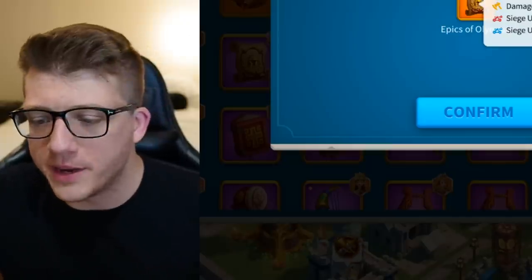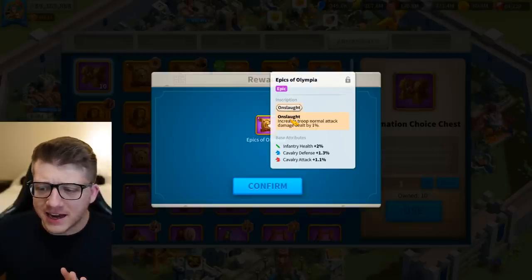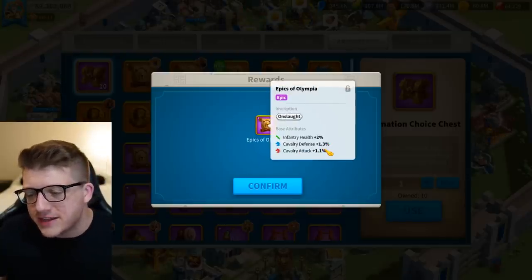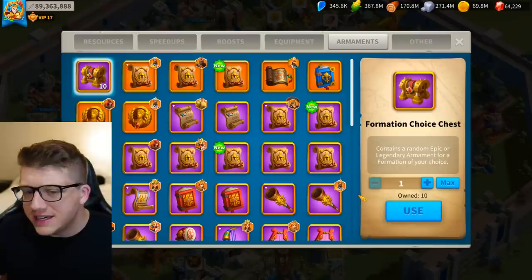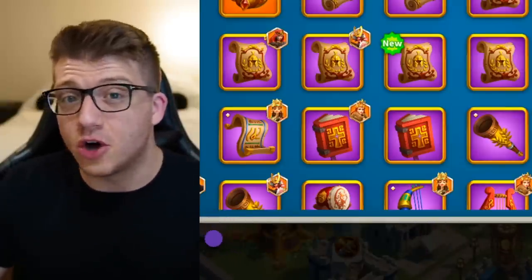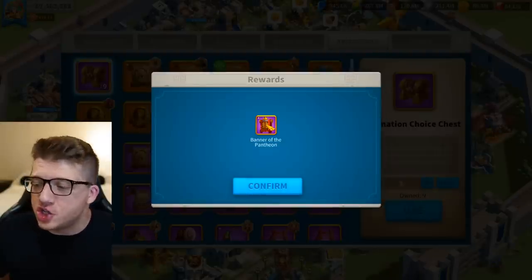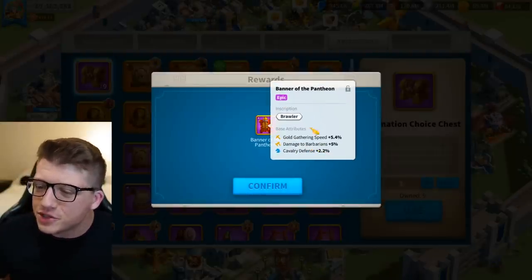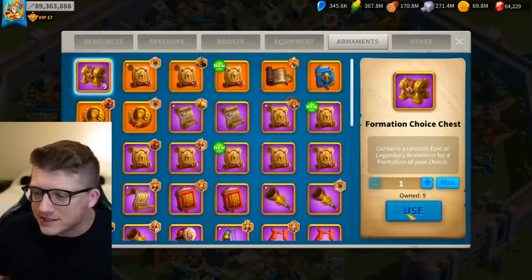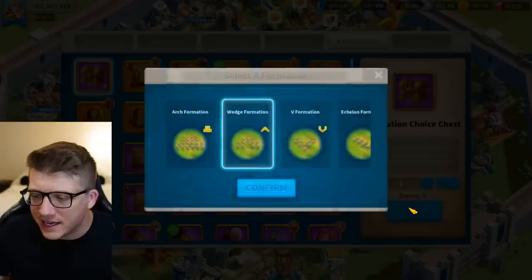We got the golden siege unit attack and defense - this formation system really sucks. Let's open another one: cavalry defense and attack, plus 1% normal attack damage. That's actually pretty versatile because if I put it on cavalry and get something better later, I can move it to infantry. As an infantry player, filling out three marches with good wedge formation armaments is going to be quite hard. We got banner of the pantheon again: 1.5% skill damage, 2.5% cavalry defense - could be better.